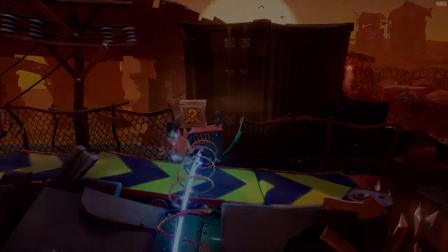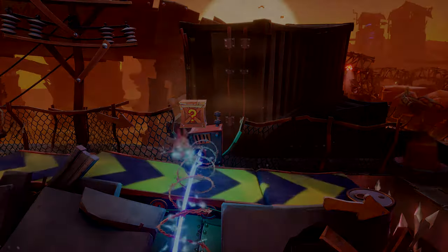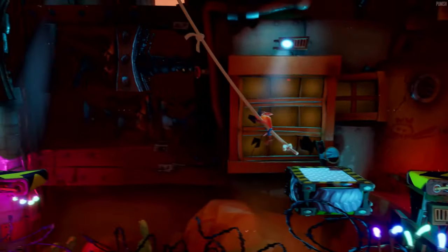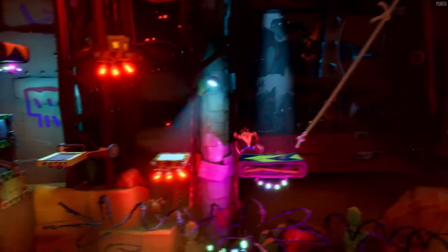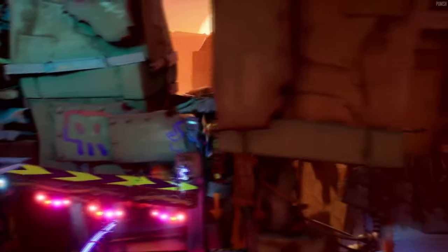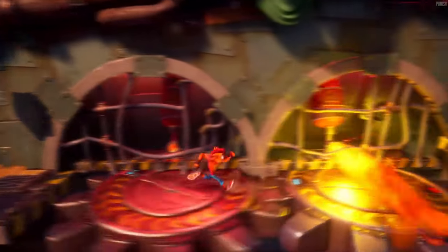There's a hot-headed enemy you have to avoid in this level, and electricity going up and down which results in another Crash death animation — I like the sound he makes when he gets electrocuted. We get Crash swinging on a rope Nathan Drake style, and also Crash avoiding all the madness being unleashed. I noticed there's a glowing red circle in a box which Coco hits but it seems to do nothing but give you Wumpa fruits — I wonder what it is.